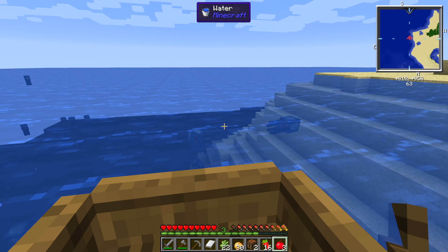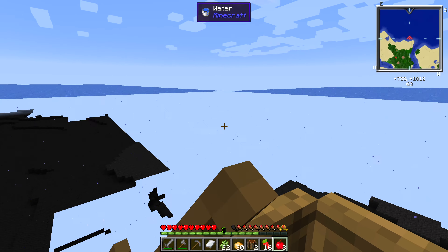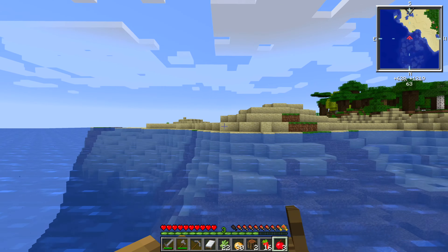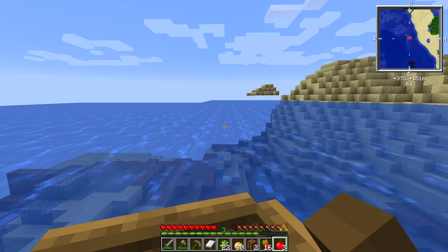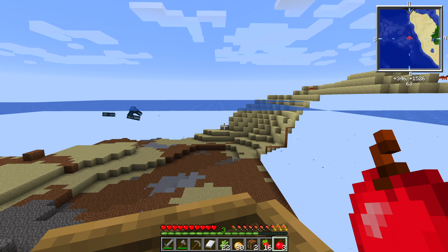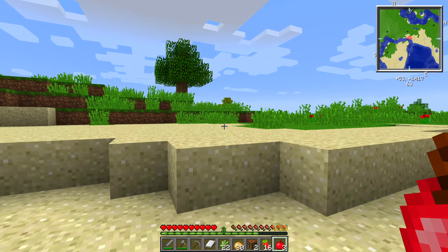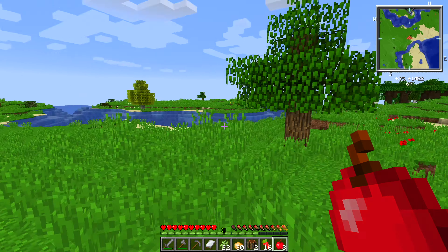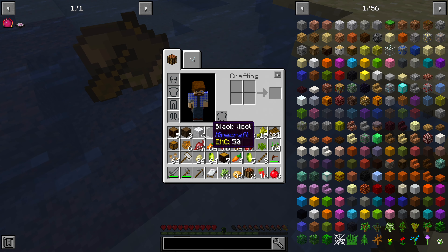There are a bunch of squid around me right now — if only we had room in our inventory, we could grab some ink sacks. I found a trick of sorts — if I pause the game, it rapidly loads the chunks in front of me. Man, this is a persistent biome. I selected large biomes, sure, but this is a little bit ridiculous. I'm actually going to turn on my iPad and watch a YouTube video because this is getting a little bit too nuts.